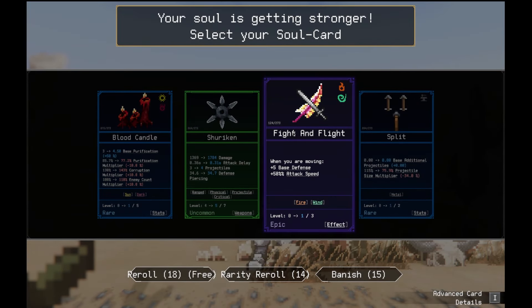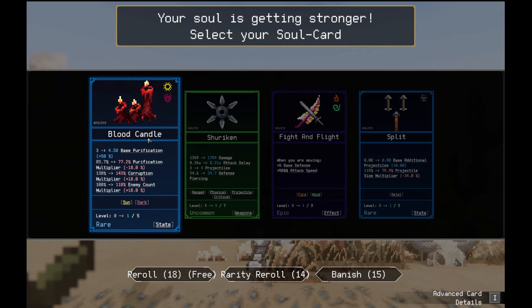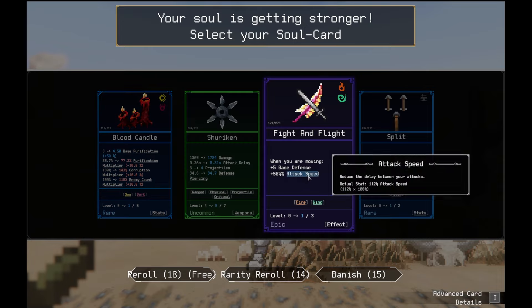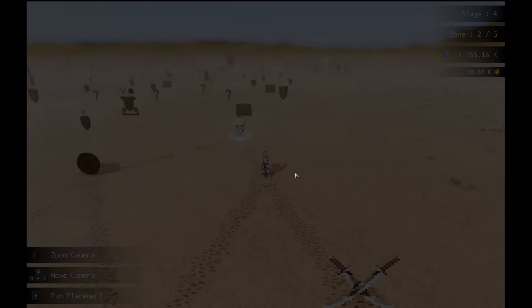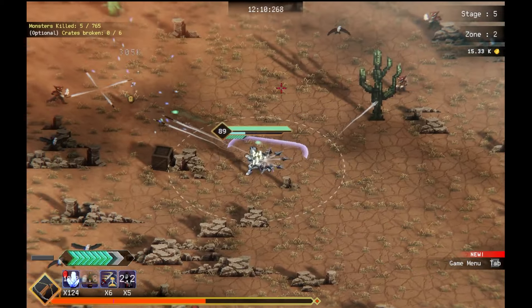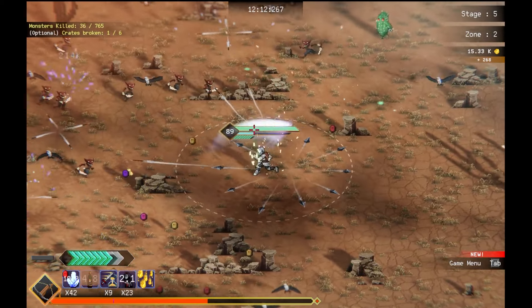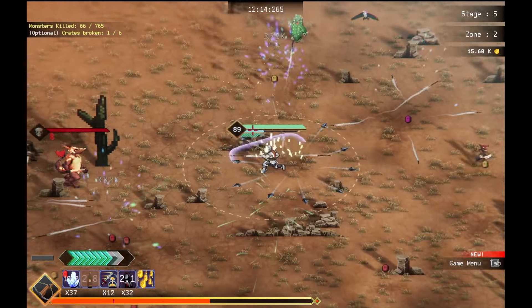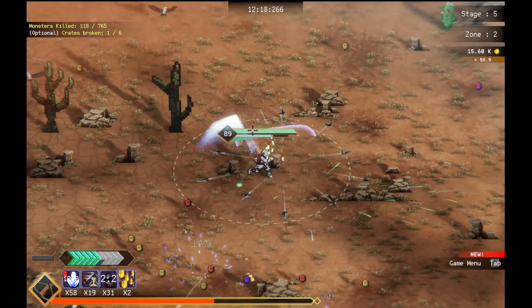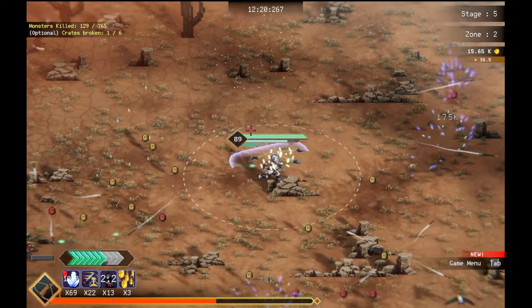Plus 5 defense and 50% attack speed when moving. That's really good for me. Blood candles get too low, but they get base purifications. But everything else goes down a little bit. Oh well, corruption and enemy count goes up. Which having more enemies would be good. But let's take the epic one for now. Hopefully we get a good artifact in this next box after we kill these guys.